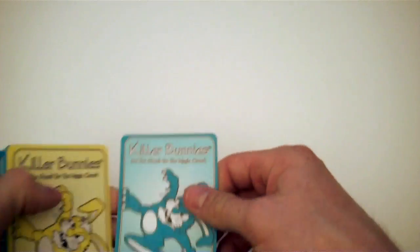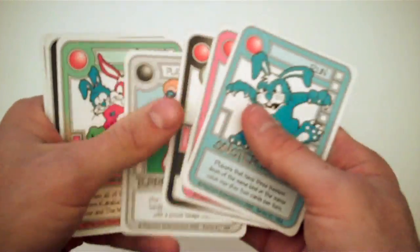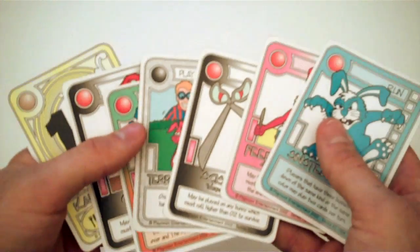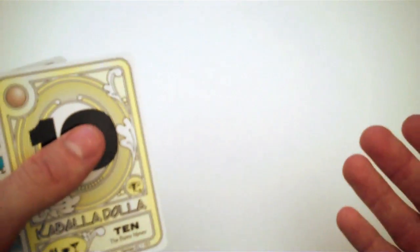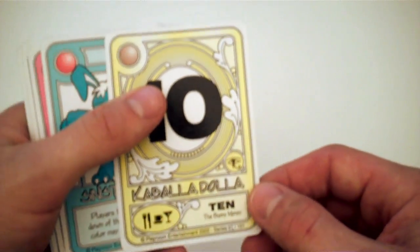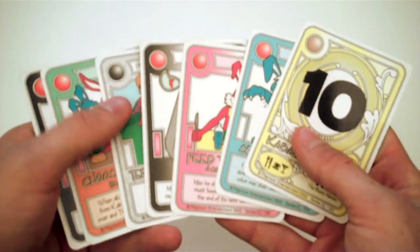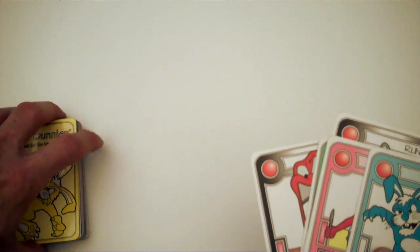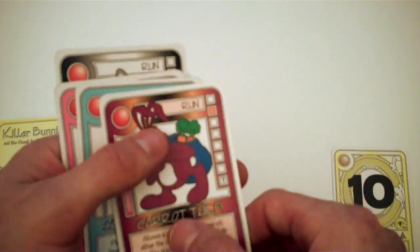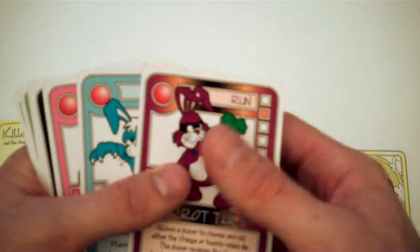Right off the bat, you're going to deal seven cards to every player. Here are my seven cards. Kabbalah Dalla is just the name of the currency. If you have any dealt to you in your initial hand, you set it aside immediately and draw a replacement card. Once all the money is set aside, if you had any more money, you'd set it all aside and draw the amount of cards back. There's also a card called Play Immediately. If you have a bunny in play when you draw this, you immediately play it on your own bunny and that bunny is destroyed. If you don't have a bunny in play, it can be placed on any other bunny of your choosing. At the very beginning of the game there are no bunnies in play anywhere, so you just put this aside into the discard pile and draw back.